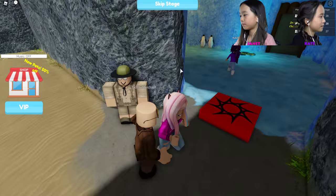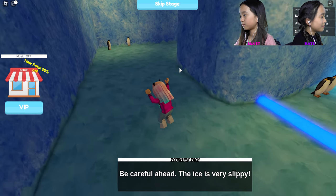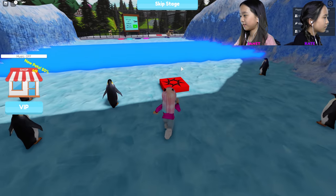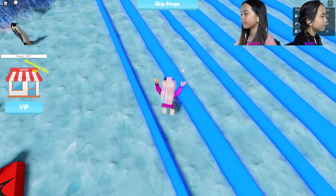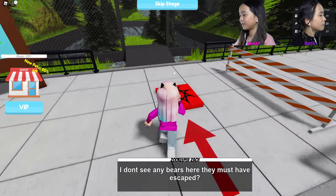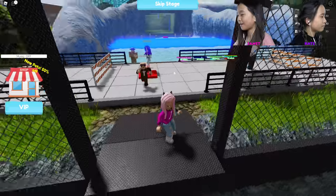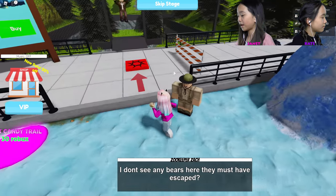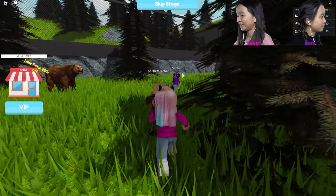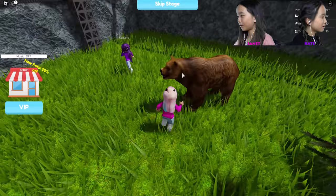Be careful ahead — the ice is very slippery. Don't stop on the line. Just keep jumping! I made it. There are penguins! Is there a checkpoint? I thought jumping on top of that neon block was gonna work. It says I don't see any bears here — they must have escaped. I see a bear! Run, Kate — there's two! Was it a one-hit KO? Looks like it.